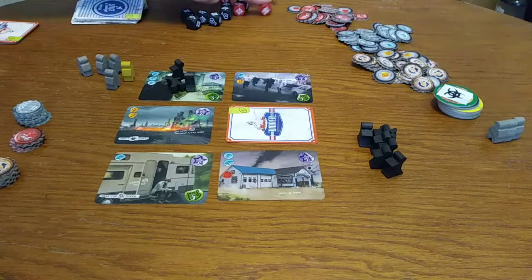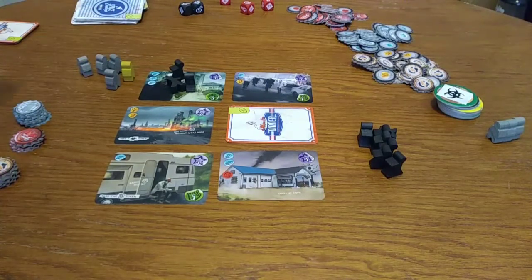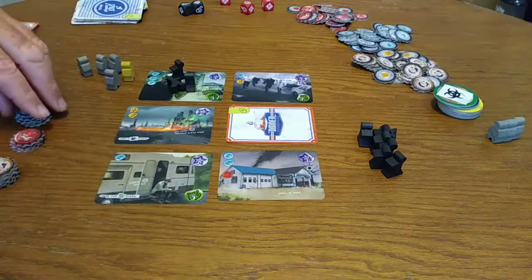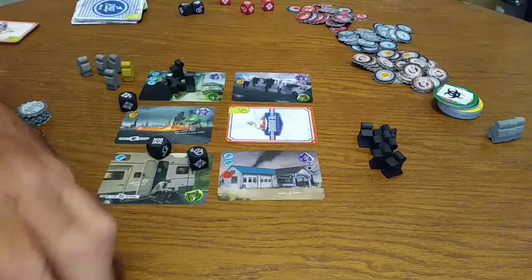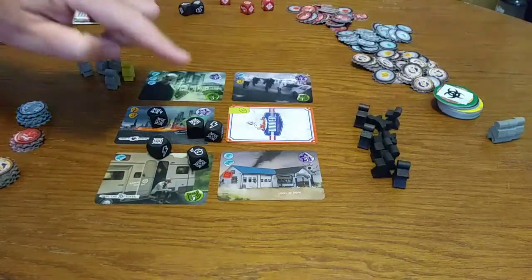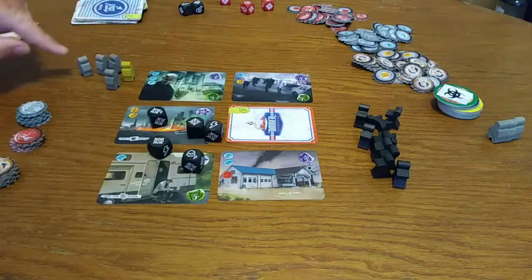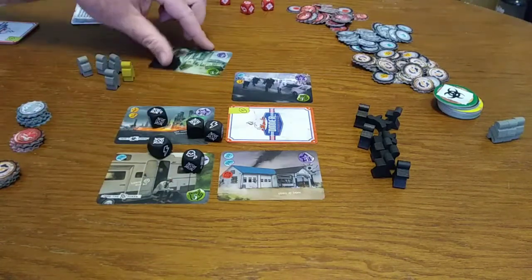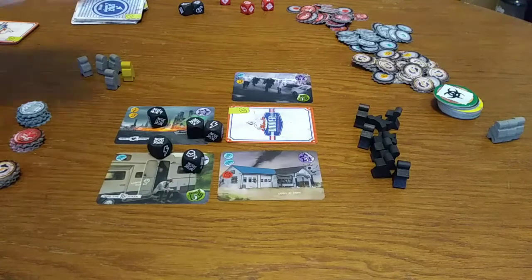You grab a brown die for each survivor you have, and you're considered the lead survivor, so that's five dice. I'm going to skip past the ranged part where I can use bottle caps, and go right into melee. I'm looking for target kills. I've got three kills. There's an opportunity kill — the lightning bolt symbol — and on this one I have a casualty symbol, which means I will lose one survivor unless I spend an adrenaline. I will spend an adrenaline to keep him alive. Since I successfully navigated that card, I'll collect it and add it to my pile — it's also worth a victory point.